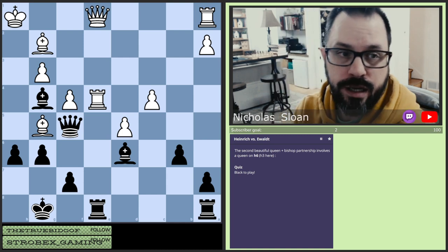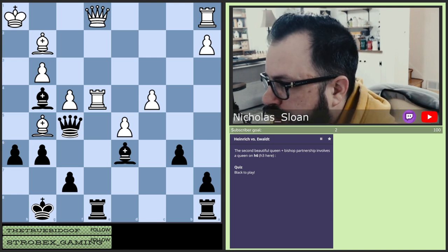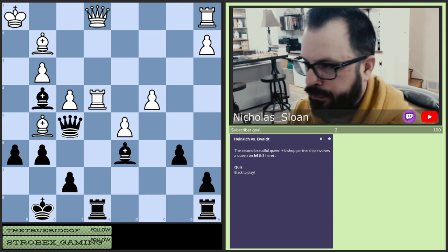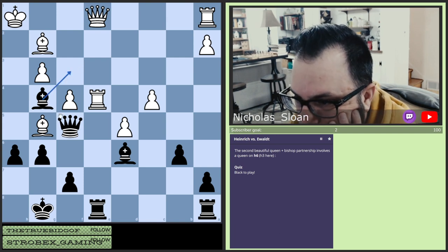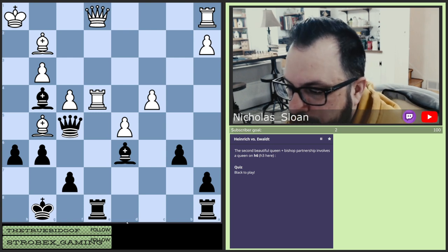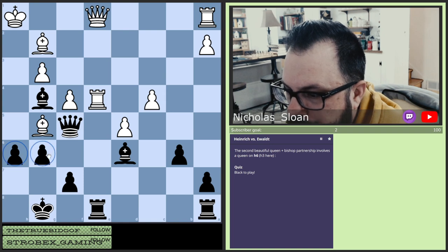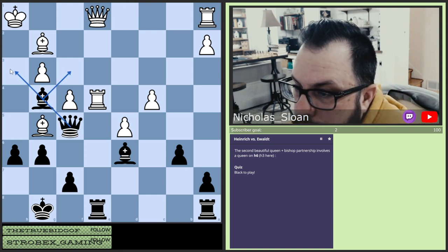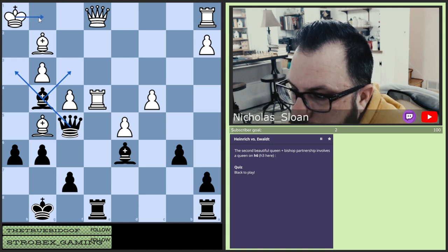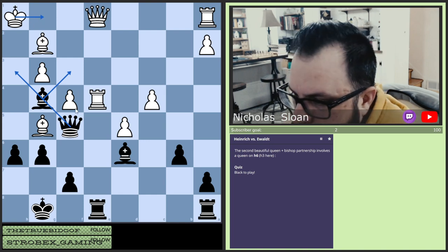Again, if you're watching this, please pause the video and we'll go through it after. The second beautiful queen plus bishop partnership involves a queen on h6 — h3 here. Black to play. The thing that jumps out at me first is this, because they said queen on h3. But let's count the material. We got both rooks, two minors against two minors, and queens on the board. We've got five on five pawns. But we have a passed pawn. If we go here and then here — king moves — and we have that. I think that's a good place to start.